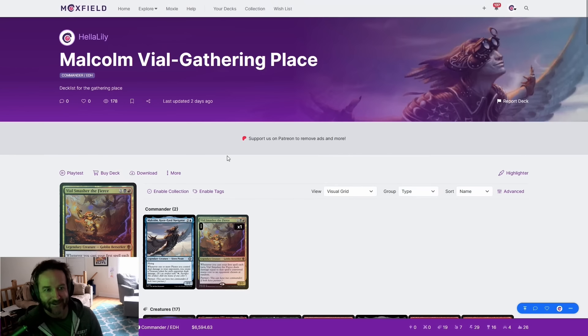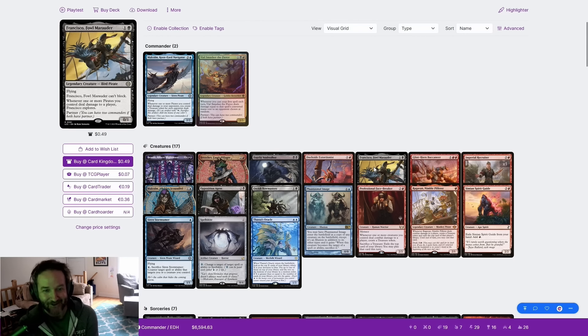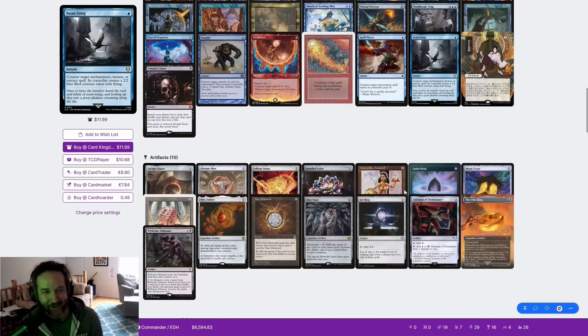I'm playing Lily Drake's List from a recent tournament. It's Dark Malcolm — basically Malcolm and Vile Smasher. And this time I will try really hard not to mess up that Glinthorn Buccaneer combo, because I had it in my hand last game and didn't do anything with it. But this time we'll see if it can be a pirate's life for me.